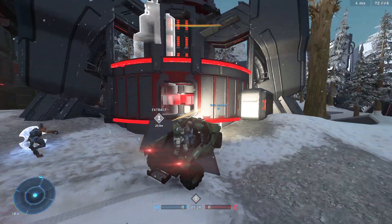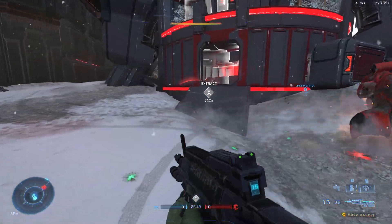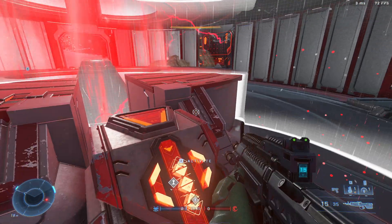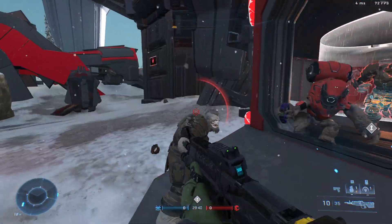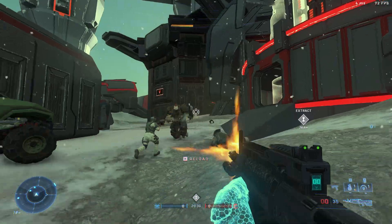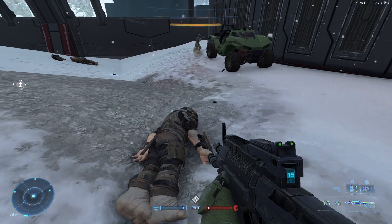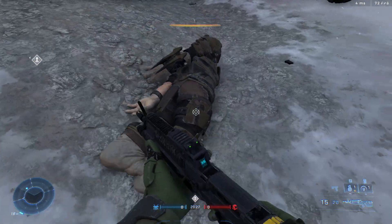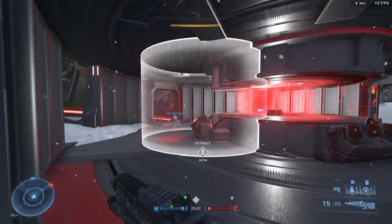This looks like some sort of structure from Halo Reach. Looks like some sort of turret thing. Those are probably modeled off the Halo Reach Brutes. I did not know you can change their colors — that's interesting. I've never seen that before.